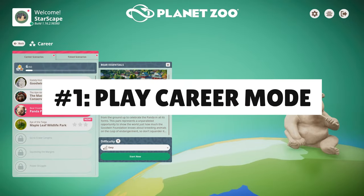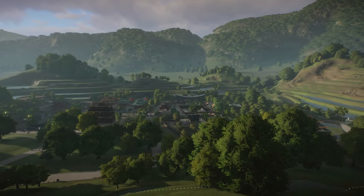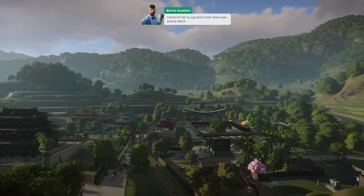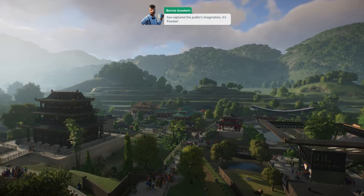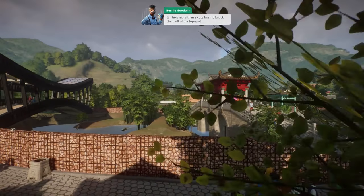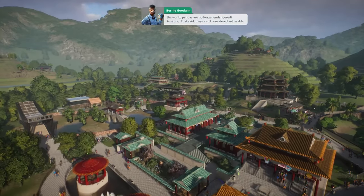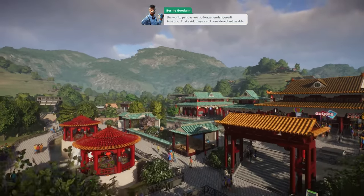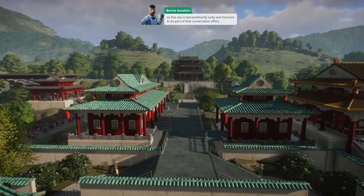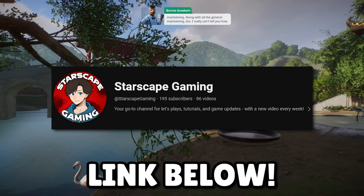Number one: play career mode. While you may be eager to jump right into your first custom zoo, absolute beginners should really consider playing the more story-driven, tutorial-focused mode of the game known as career mode. It starts by teaching you the basic mechanics but also challenges you in many different scenarios, so that by the end you're ready to take on anything the game has to offer. The zoos you visit in career mode have some gorgeous builds that you'll definitely want to take inspiration from. I'm playing through career mode right now on my channel, so you can check that out at the link in the description below.